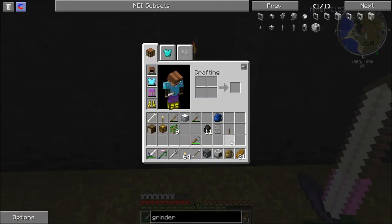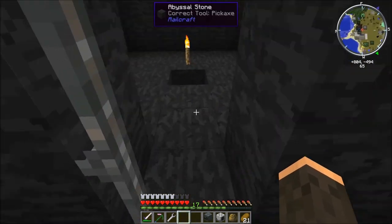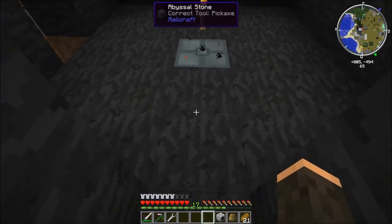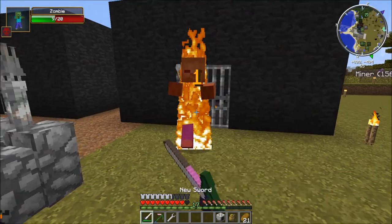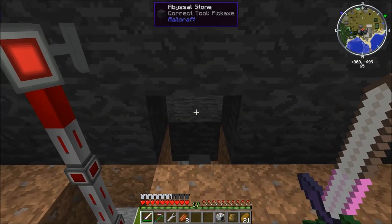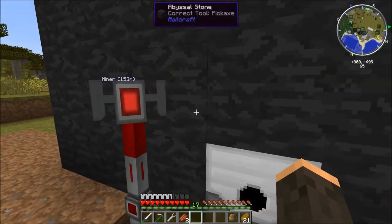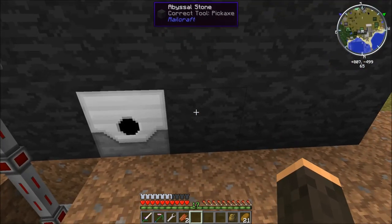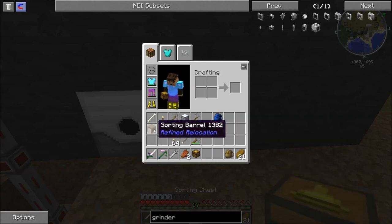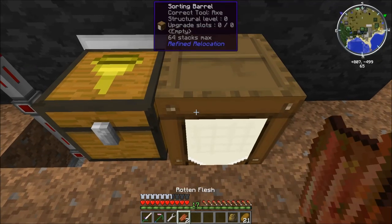Let's first of all put down the door and the lever. The door goes there. The lever goes there. And then our grinder goes down here. We'll put our sorting chest there and back there. And this should be zombie flesh.